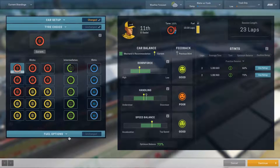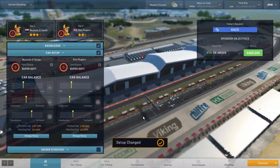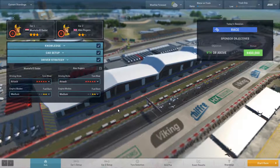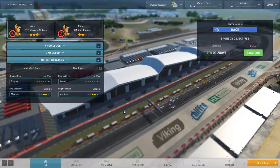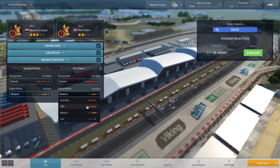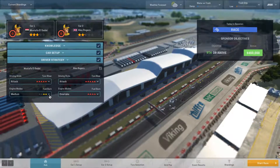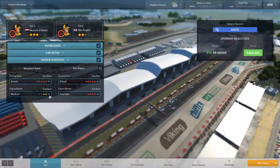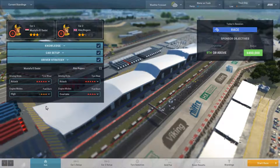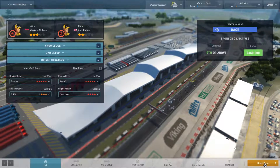Tire choice: super soft. Fuel choice: get that all the way up. Driver strategy: we kill those tires — it seemed like in practice the tires were running cool so we'll be okay. Engine modes: we'll really flog the engine with Rogers because of that 50% refueling reduction — we'll be pitting him maybe often. And then we'll go high here with Mustafa. Let's go.